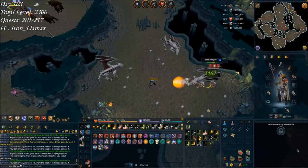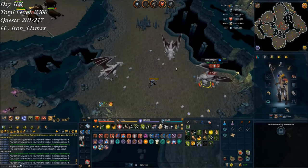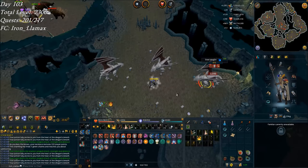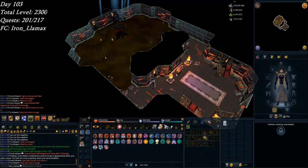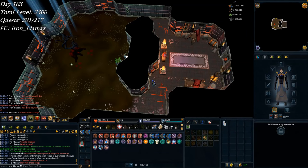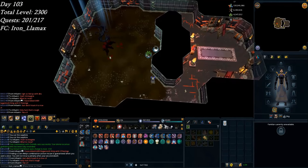Just had a double beam drop — a ferocious ring and a court summons in the same Steel Dragon kill. That's pretty rare. I've been claiming my card every day from the Gorajo here, and I finally got a Yak card, which is going to be a free recipe for the potions in Menaphos Clan.